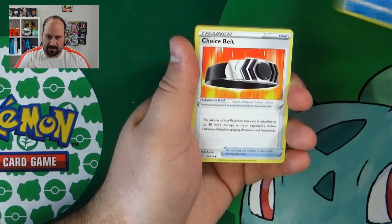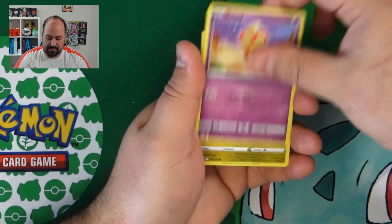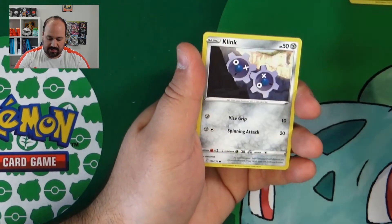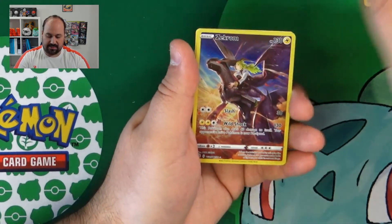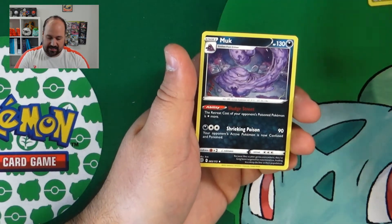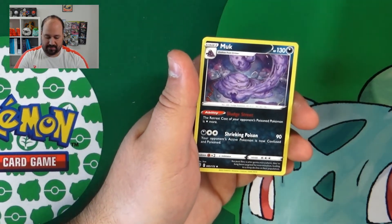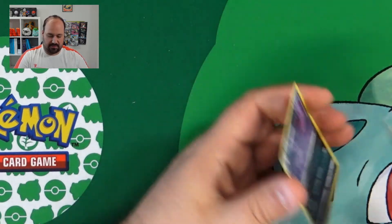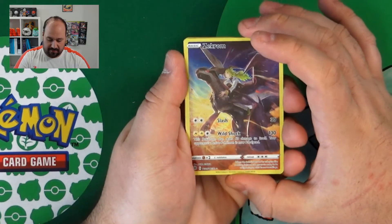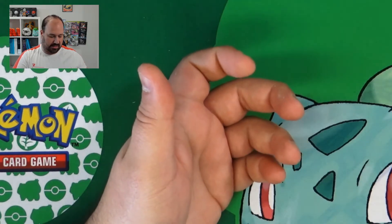Beartic, Flotzel, Choice Belt, Baltoy, Axew, Nosepass, Snorunt, Klink, Zekrom from the Trainer Gallery and Muk. Also a nice card, the Zekrom — not my favourite one but it's still a good card.